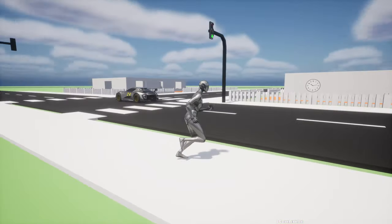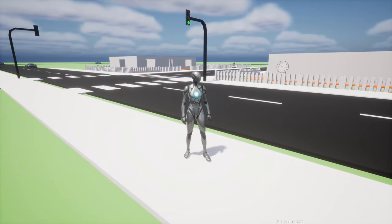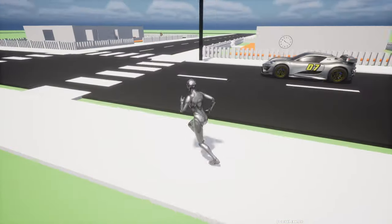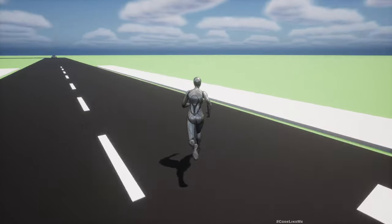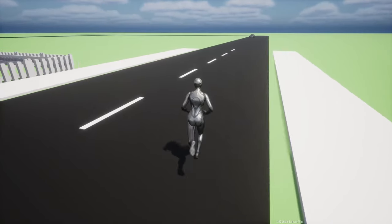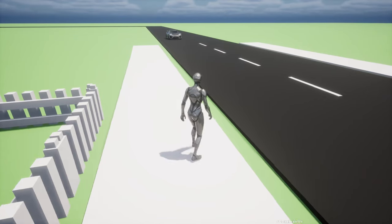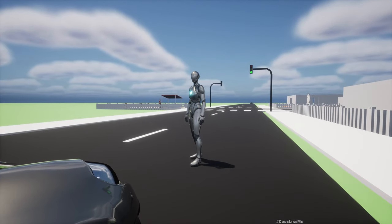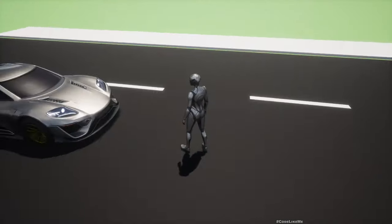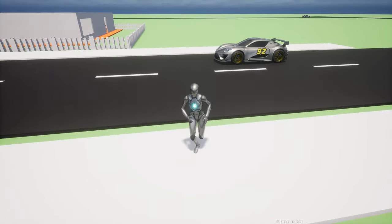If I cross I can't see the lights from this angle, but the system still works. If I stay here and jump in front of the car, it can detect me and stop regardless of whether I'm at a crosswalk or not. If I move away, it starts moving.